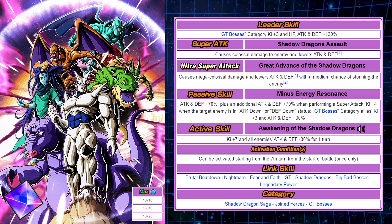Key plus 4 when the target enemy's attack or defense is status down. And then GT Bosses category Key plus 3, Attack and Defense 30%. Active skill is plus 7 — debuffs all enemies' Attack and Defense minus 30% for one turn, and can be activated after 7 turns. That's quite a while, but once again, it's a free-to-play unit, so I understand why they're doing it this way.